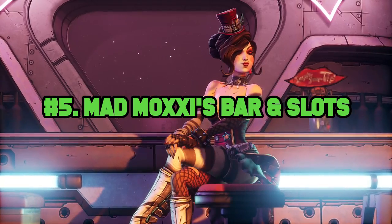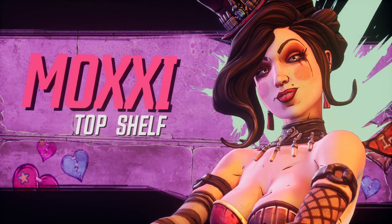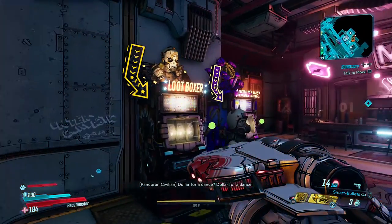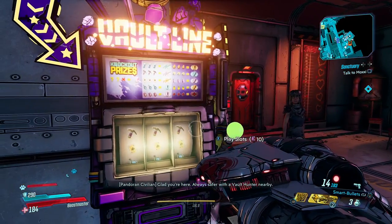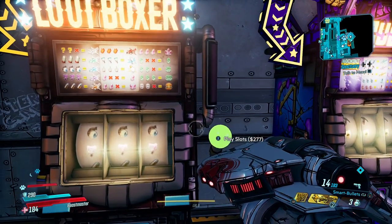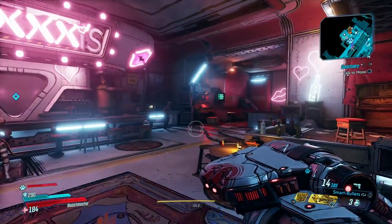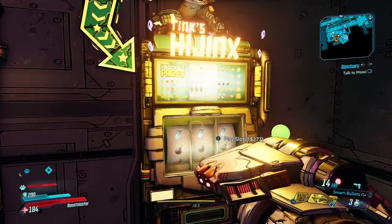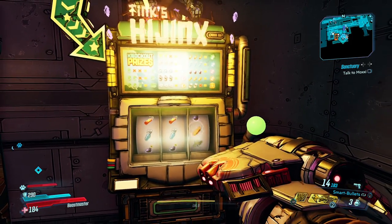Our journey begins at Mad Moxxi's Bar and Slots, our number five location aboard the ship. It's a pretty big ship, as you can see — we're able to make a top five list of places because the ship is that big and it's laid out quite nicely. One of the first places you'll see is Mad Moxxi's Bar and Slots, where you can mingle with Moxxi herself or play a variety of slot machines in hopes to win money or other wares. She's got a lot of neon lights, a lot of personality, and I foresee spending a lot of time spinning these machines.